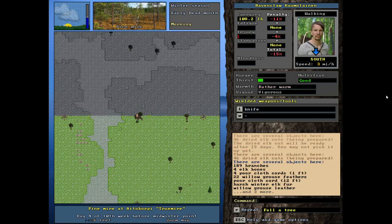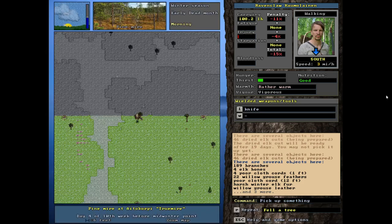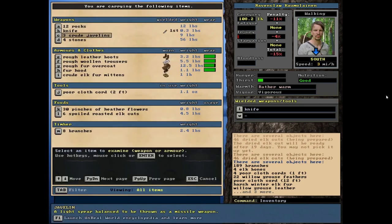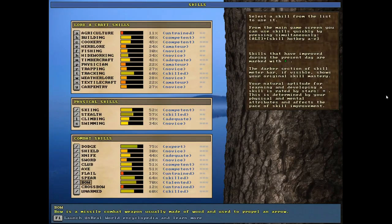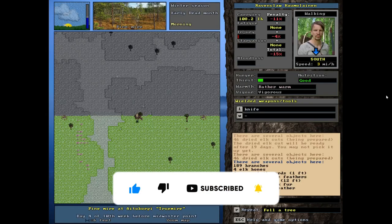We've got quite a few pieces of cordage so we could probably get most of an elk dried, though I'd probably need to make some more. In my inventory I picked up four stones so we're going to set more traps, and I'm keeping a spoiled elk cut to bait those traps. Last episode we made three crude javelins - not the best quality but at least we have something to throw at an animal. One of our best skills is spearmanship so we might get lucky.